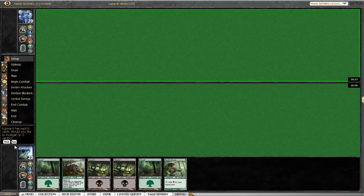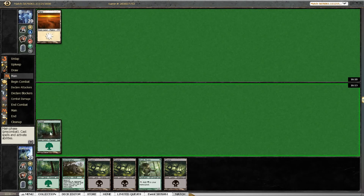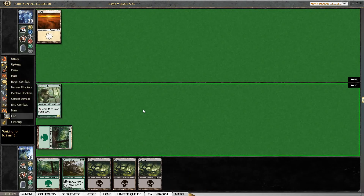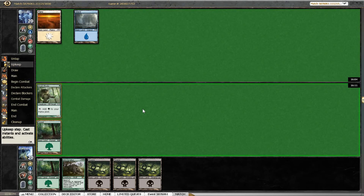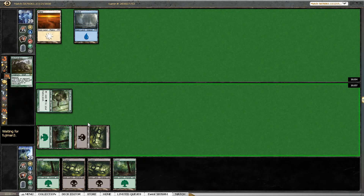This six-card hand is a lot better. Not a lot of gas, but double green, double black, with a turn-three Witchstalker is pretty much a very good six-card hand. We just need to draw some spells of course, but we have a great opportunity to just ramp into our many four-drops.